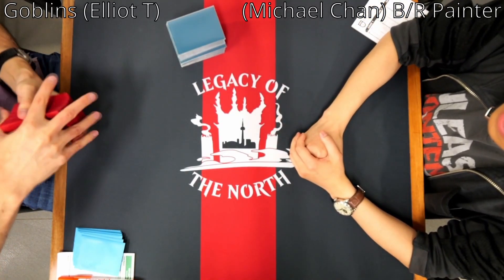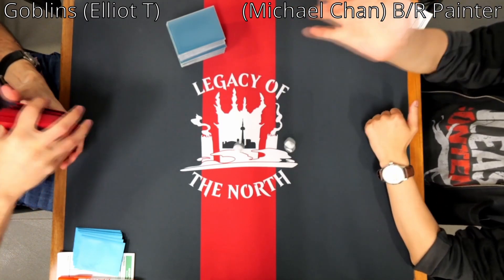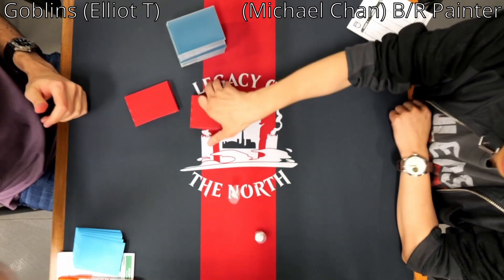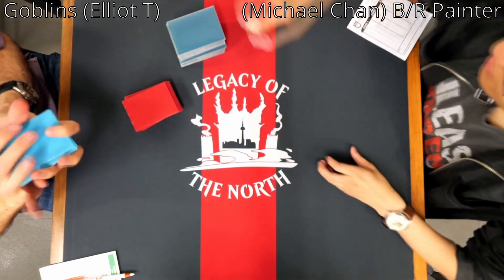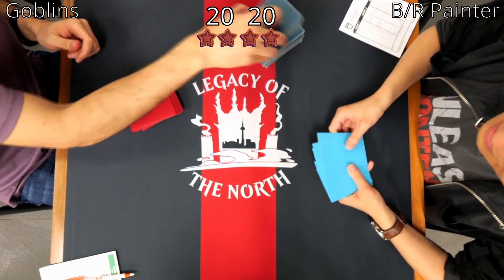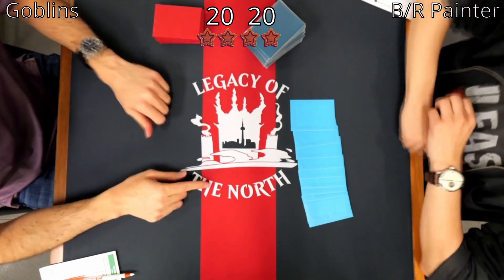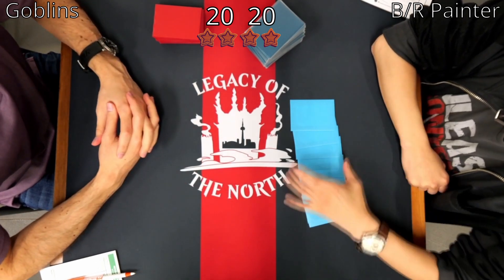What's going on, Legacy Legion? We are here for round two of the first Legacy of the North Invitational Tournament. Here we have Elliot versus Michael Chan. Elliot is on Jund Goblins, or Food Chain Goblins, and Michael is on Red Black Painter.